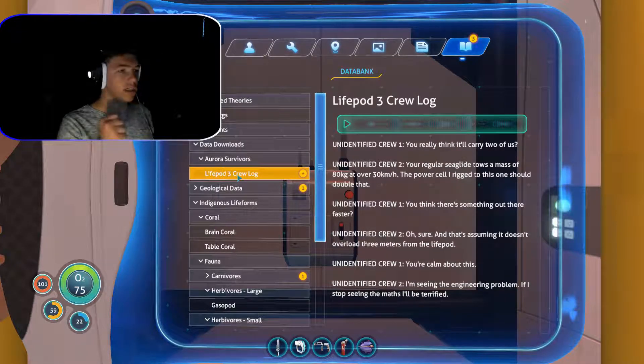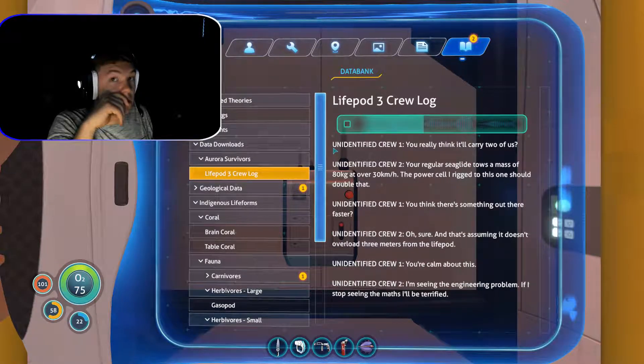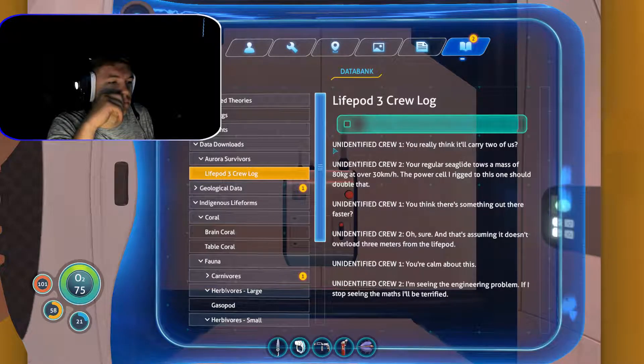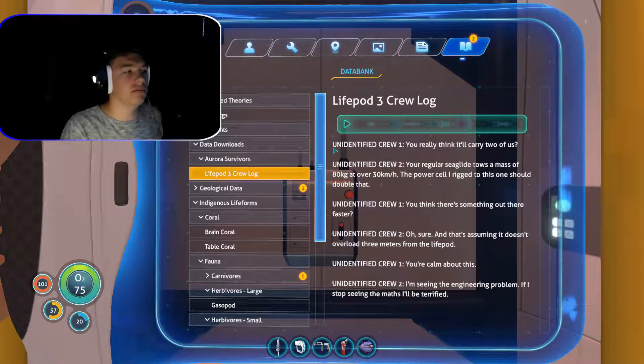Aurora survivors — life pod 3 crew. That was the thing I picked up. Can we play it? 'You really think it'll carry two of us?' 'Your regular sea glide tows a mass of 80 kilograms over 30 kilometers an hour. The power cell rigged to this one should double that.' 'Do you think there's something out there that's faster?' 'I'm sure. And that's assuming it doesn't overload — three meters with the light on.' So they just booked it out with the sea glide thinking they could carry two people.